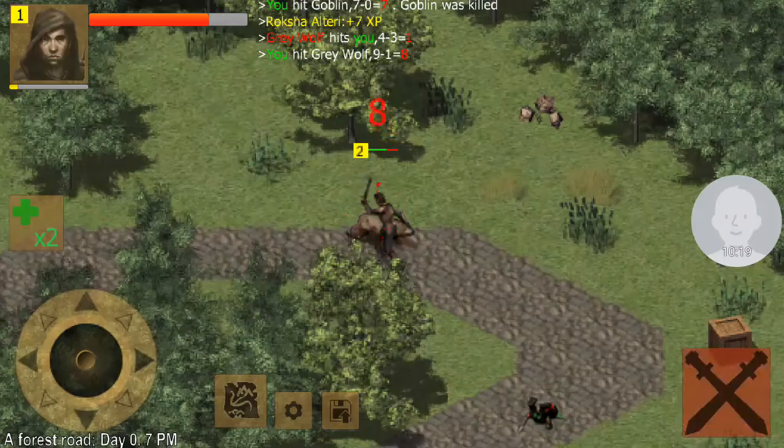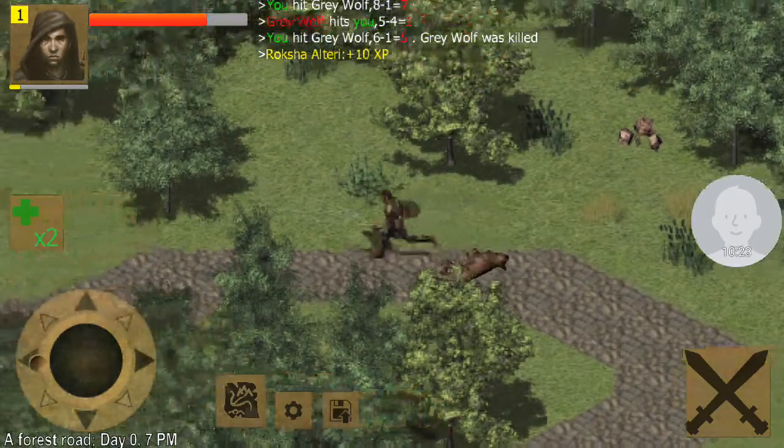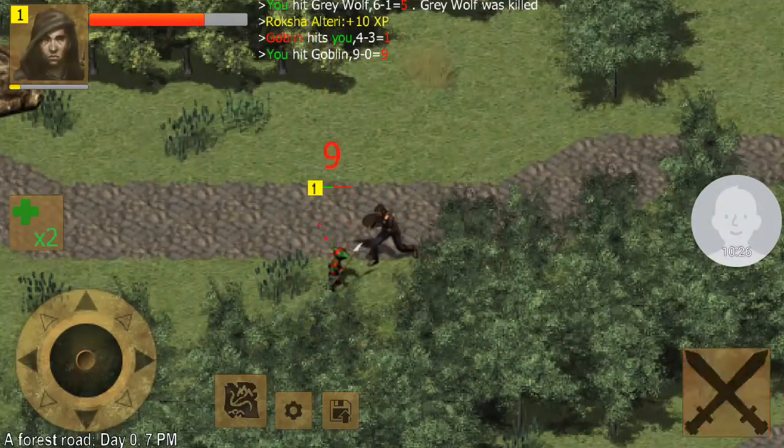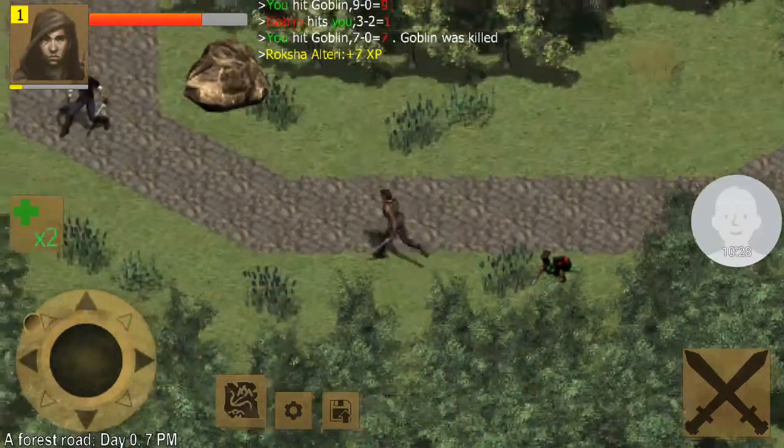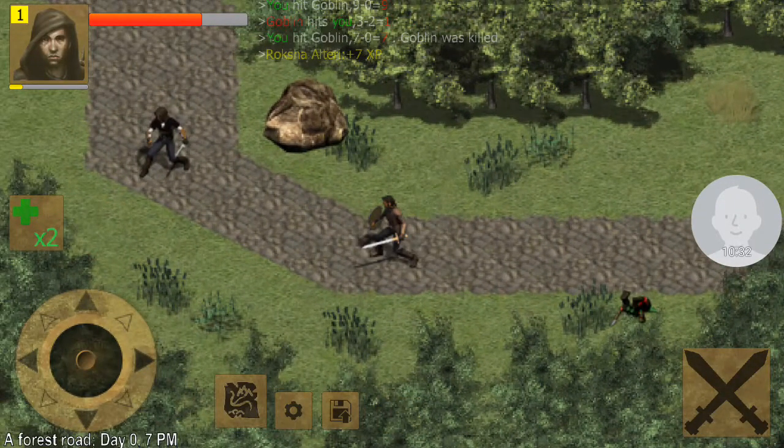Gray wolf. Pelt — good money right there. Hack and slash and hack and slash. Don't trust you. Save.